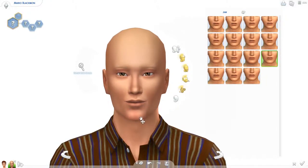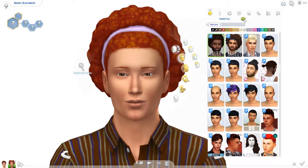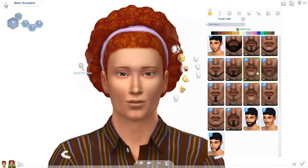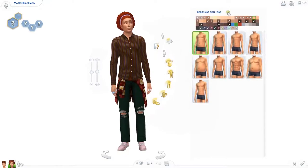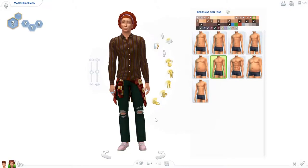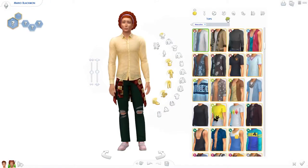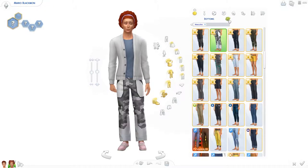Cheeks, jawline — his head has a very nice shape. Now his ears, and his hair. Oh my, this hair is just not meant for him. Maybe do some facial hair as well — almost nothing. His body shape is nice.